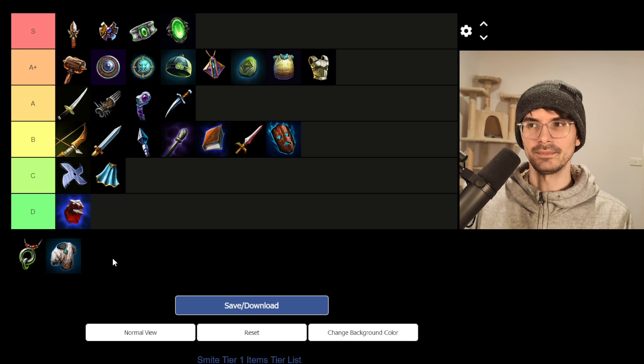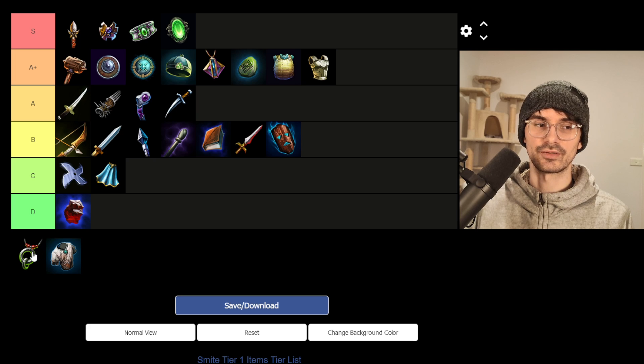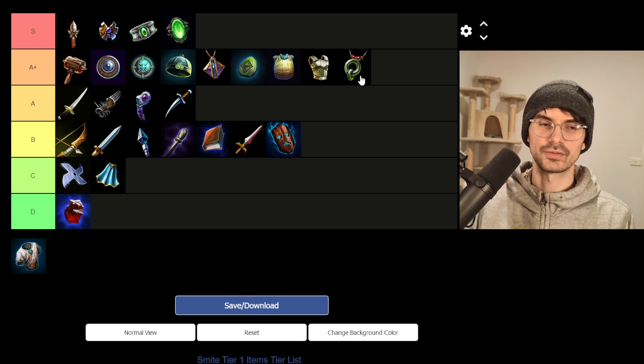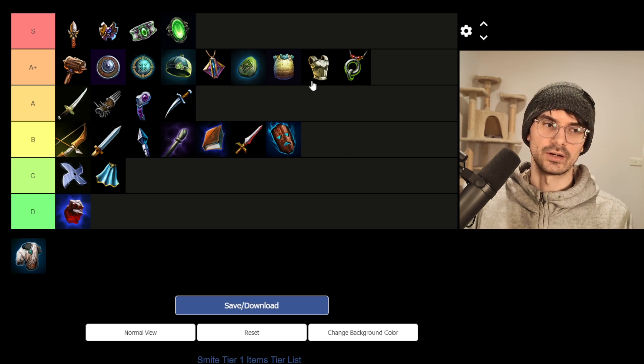Then we have Talisman — 75 health and 15 magical defense, also 650 gold. This doesn't come with MP5 at the same price. It's very comparable to Enchanted Kusari overall. Most of the upgrades aren't as useful depending on the matchup — you might want to build Heartwood for example, then it's better. It's a solid item between the health and the protections it offers, but just not good in physical matchups.